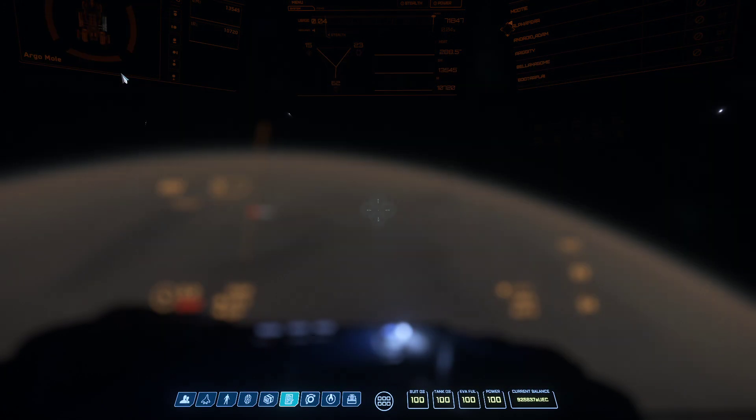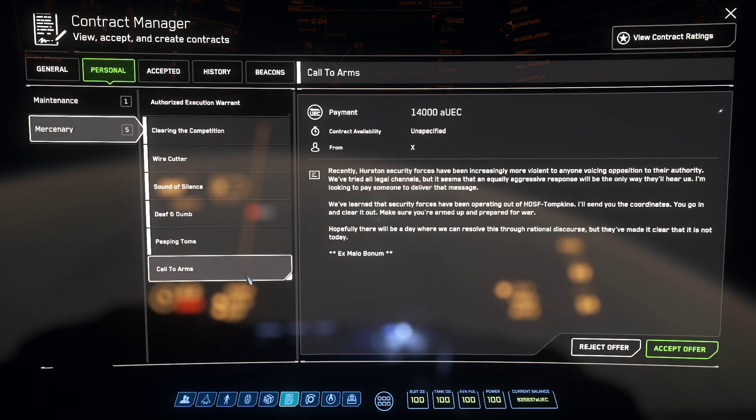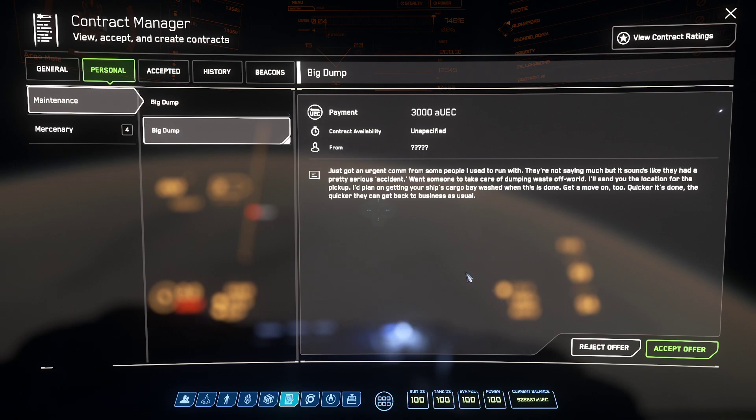Lastly, I wanted to cover personal contracts. These can be a little dodgy — they can get you a crime stat. For example, this one is to actually attack some Hurston security forces; it pays well, but it is illegal. Something like this may also be illegal, so you'd really have to look at the sender and read the description to figure these things out. This tab will populate with more illegal contracts the more illegal work you do. They do pay better, but you're at risk of going to prison.